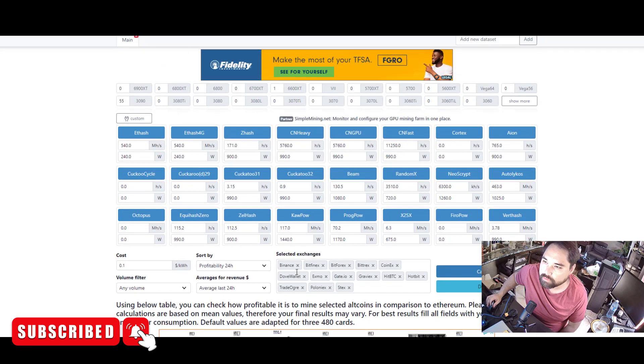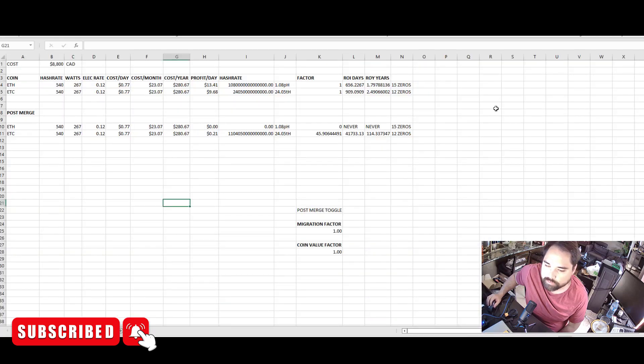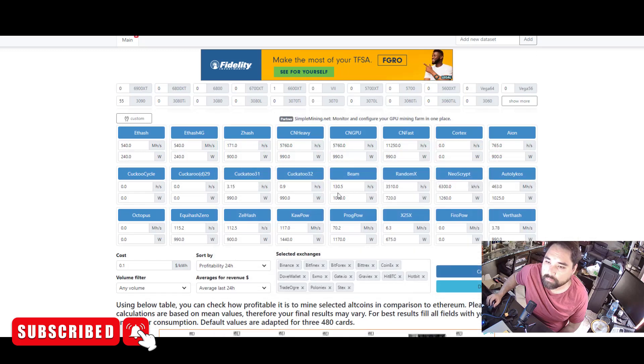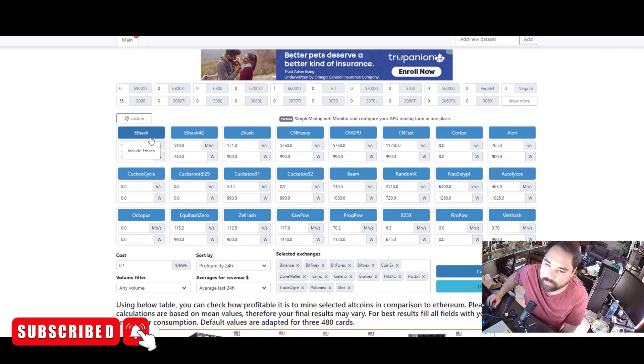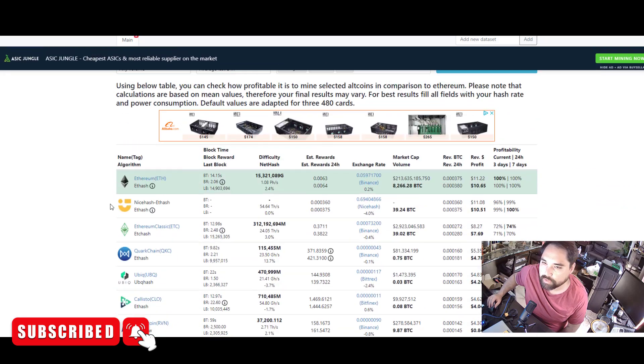Let's take a look at the current numbers based off a Jasminer X4U — the Jasminer is the efficiency king when it comes to Ethereum. It currently mines 540 megahash per second at 240 watts, which is great.